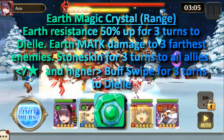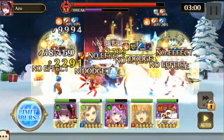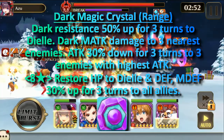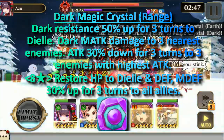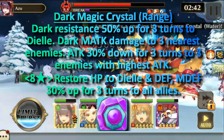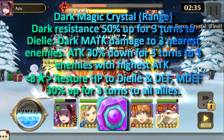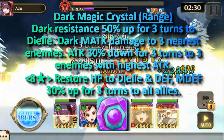At 7-star and higher, the earth crystal gives buff swipe for three turns to DL. And last is the dark magic crystal, also in the ranged row. Its auto skill is dark resistance 50% up for three turns to DL, dark magic attack damage to the three nearest enemies, and attack 30% down for three turns to the three enemies with the highest attack. At 8-star it restores HP to DL and defense and magic defense 30% up to all allies.